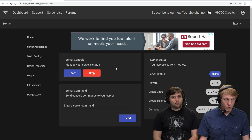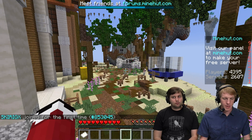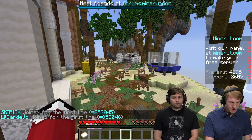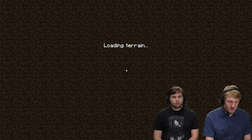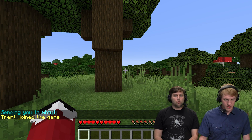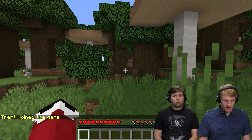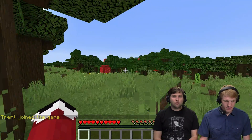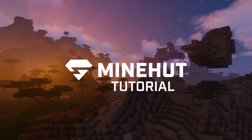Now we're going to go back in game. We're back in the lobby here since we shut down our server, so we're going to type join minehut tut. We're going to load in. And here we are — our diamond house is gone, our island is gone, our cows are gone. But now there are mushrooms — it's a fresh server. So there you go, that's how you reset your Minehut server.